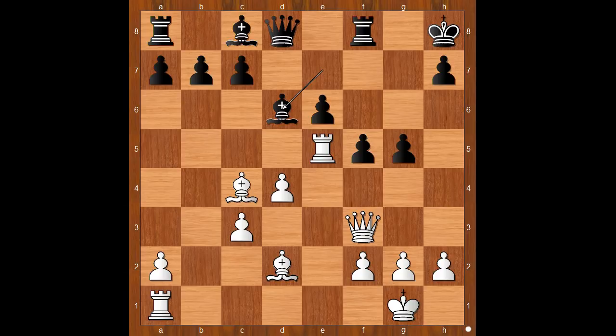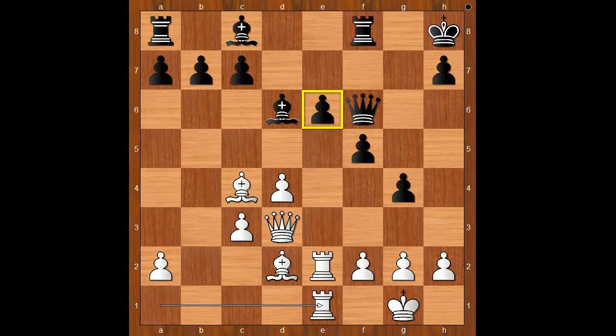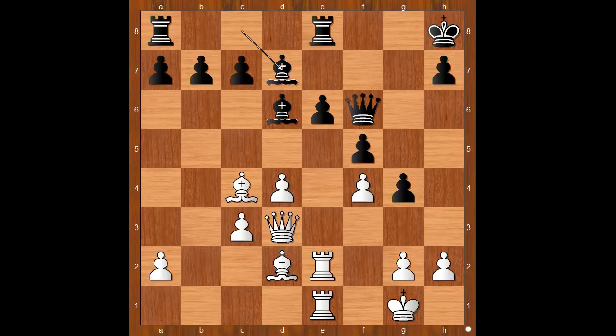Bishop to d2. Bishop to d6. Rook to e2. g4. Queen to d3. Queen to f6. Rook from a to e1. Rook to e8. f4, bishop to d7, catching up with development. Black is still a pawn up.